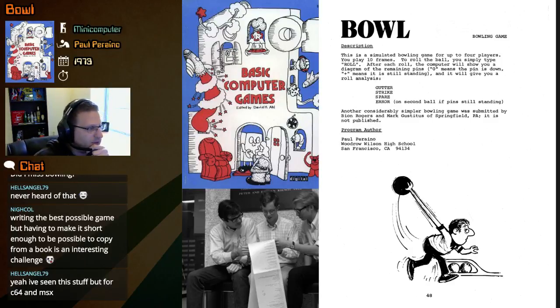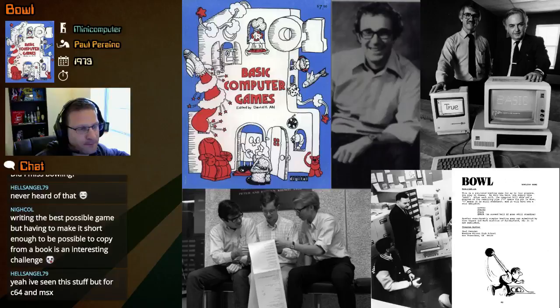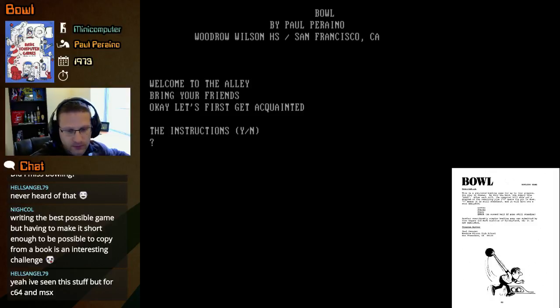It will give you a roll analysis: gutter, strike, spare, and error. On the second ball, it shows the pins still standing. Another considerably simpler bowling game was submitted by Bayon Rogers and Mark Gustitus of Springfield, Pennsylvania — it is not published. This one was by Paul Perino from Woodrow Wilson High School in San Francisco, California.